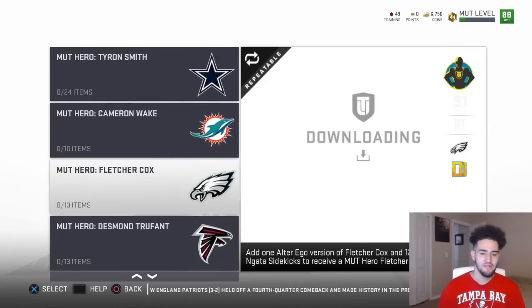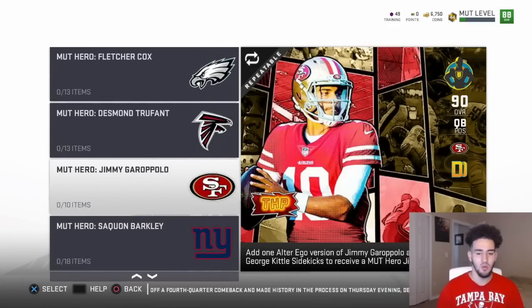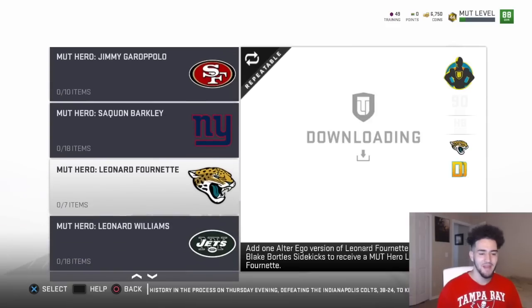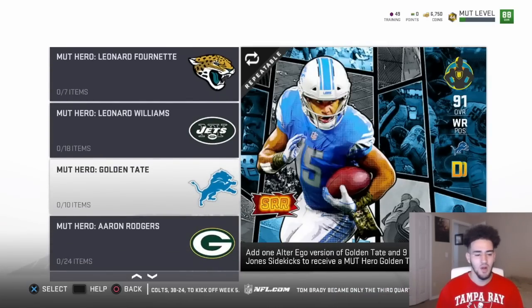Jimmy Garoppolo is a 90 overall with high throw power. Saquon Barkley, high carry, 91 overall — which is amazing for rookie premier. If you got him in rookie premier, you guys are living lavishly. Leonard Fournette trucking, 90 overall — that trucking must be nasty. Leonard Williams power move, 92 overall — they always give Leonard Williams the hero card because the Jets don't have many players. Golden Tate short route running, 91 overall. Aaron Rodgers throw on the run, 92 overall — that card is amazing.